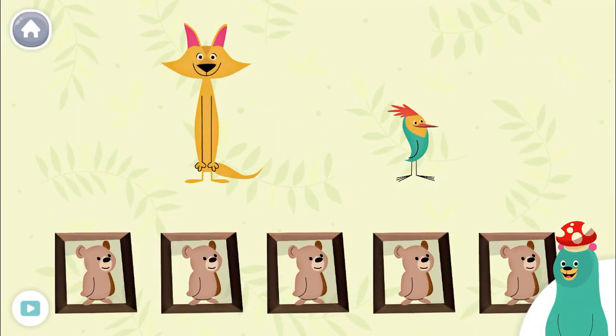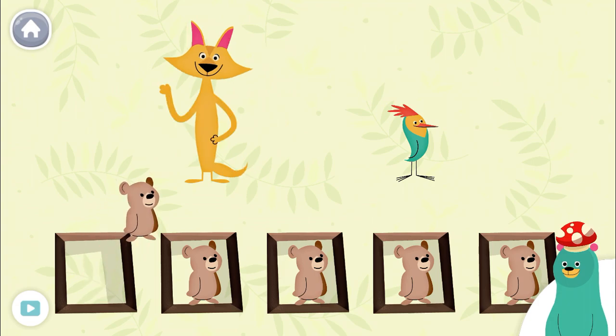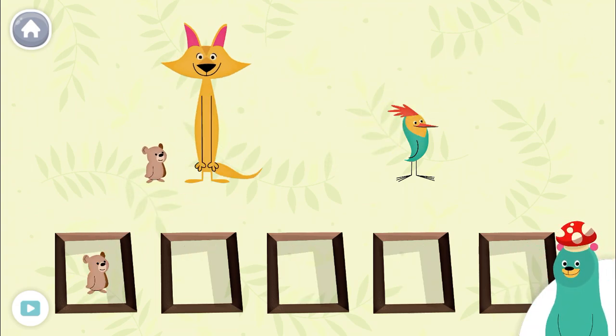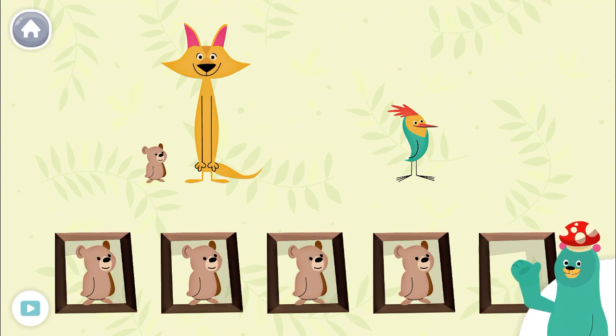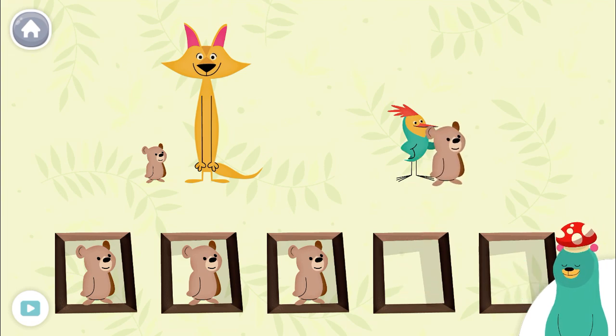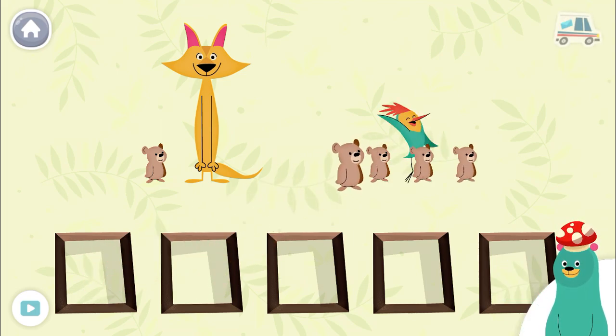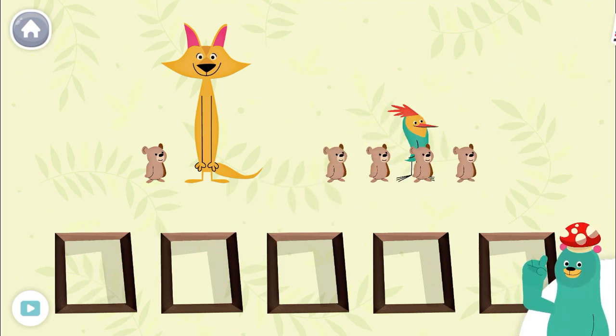There are five cubs. Give one cub to Sandy. You gave one cub to Sandy. Drag four cubs to Peck. You gave four cubs to Peck.